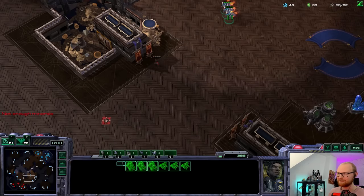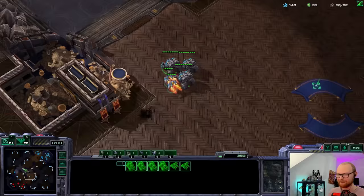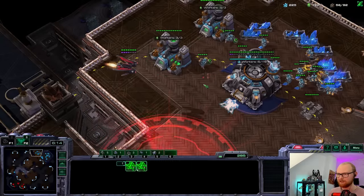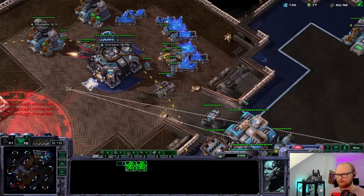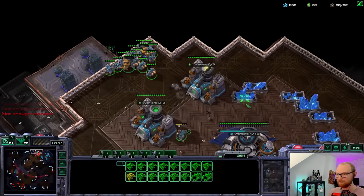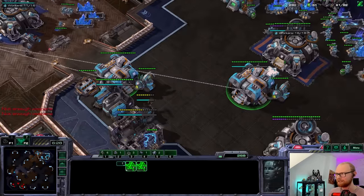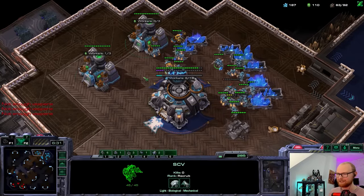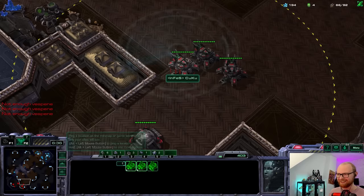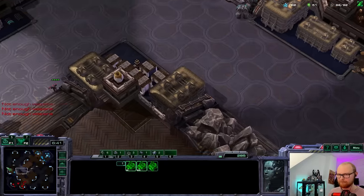Obviously it sounds crazy — how is he not gonna realize? But if people are busy and nervous in tournaments, you never know. I've seen crazier things happen. There's a raven here for some reason — I'm just gonna kill it, which is actually pretty nice. Oh I don't even — okay, I thought the cyclone was dead, but not even. Things are going my way a little bit here. Oh, could this be a double drop? We might be getting double dropped.